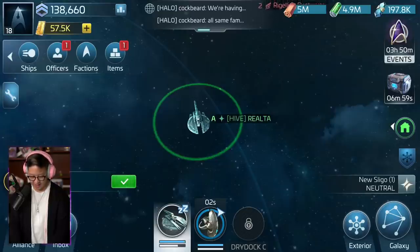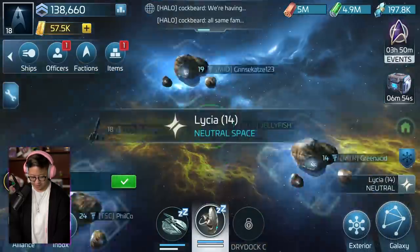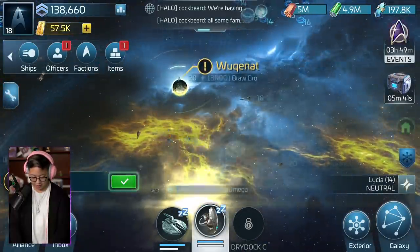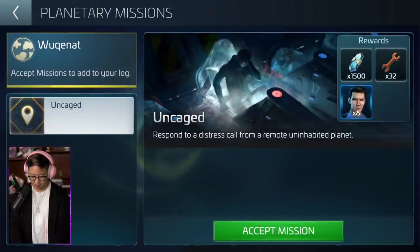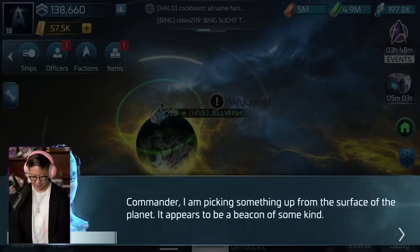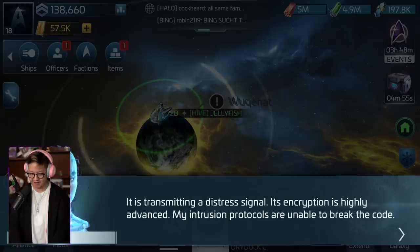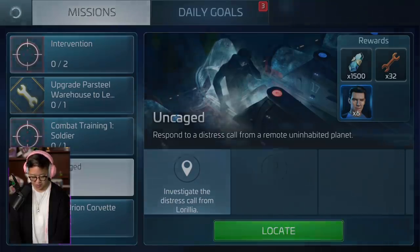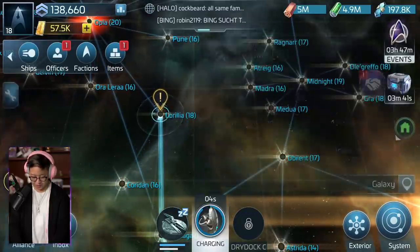The jellyfish is done, so let's go back to our galaxy. Let's view the mission: respond to a distress call from a remote uninhabited planet. Commander, I am picking up something from the surface of the planet. It appears to be a beacon of some kind. Its encryption is highly advanced - my intrusion protocols are unable to break the code. The signal appears to originate from L'Orealia. We should investigate. So, respond to distress signal - let's locate that. It's L'Orealia. Set course. Four minutes.